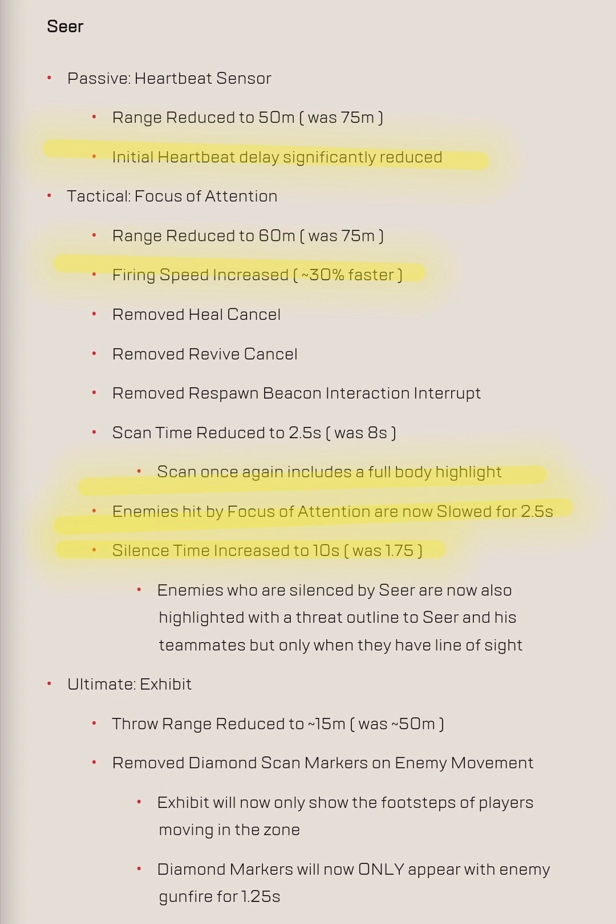The range has been decreased but you can fire it out faster, and it's significantly faster. I've seen gameplay and played a bit myself — you're basically going to be guaranteed to hit someone with the scan. I believe it's even faster than when it originally launched in Season 10 and 12. The scan time was reduced to 2.5 seconds, but you still get the full information — health and shield. It's also a full body highlight rather than just a diamond, so you can see the person better.